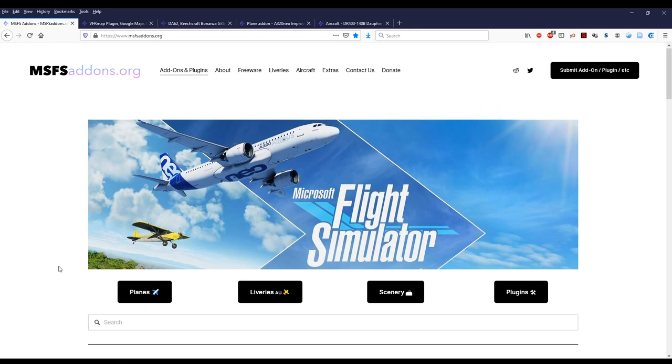One website you can get them from is msfsaddons.org — I'm not affiliated with it in any way. There were other ways of getting add-ons previously for other Flight Sims: there was flightsim.com, there was absim, though the formatting on those is a little bit dated. This is a little bit more of a spiffier website, and these add-ons probably are on those other websites as well.